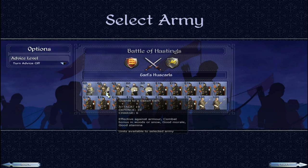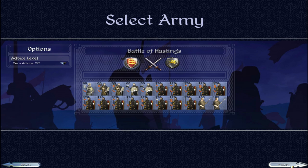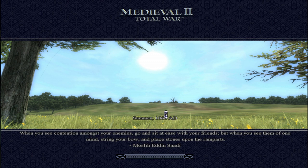Against — oh no, not Huskarls, but Thanes and some peasants. So it's basically a very large melee battle. We seem to have the cavalry and the archer advantage, so let's see if we can use them to our advantage.